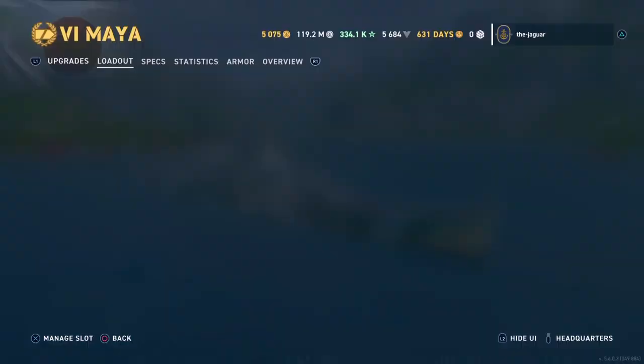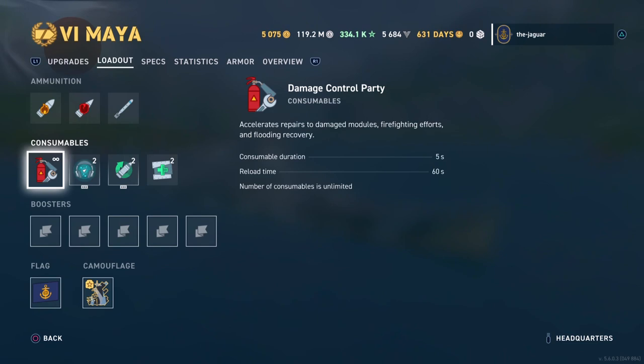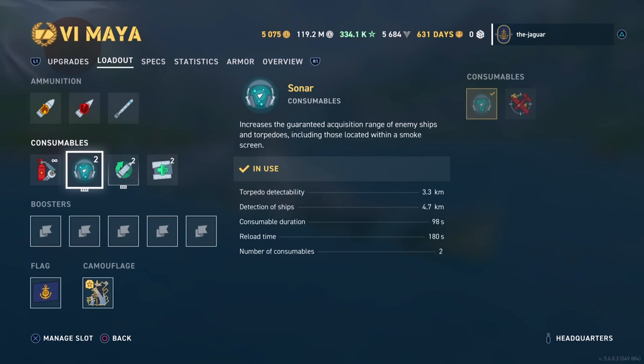For the loadout, you have normal ammunition: high explosive shells, armor-piercing shells, and torpedoes. The damage control party duration is 5 seconds, reloads every 60 seconds, and there is an unlimited number. The second consumable is either Sonar or defensive AA fire — I went with Sonar. Torpedo detectability is 3.3 kilometers, ships is 4.7 kilometers, duration is 98 seconds with a 180-second reload time, and there are two of those consumables.